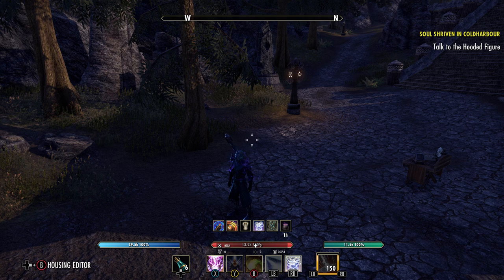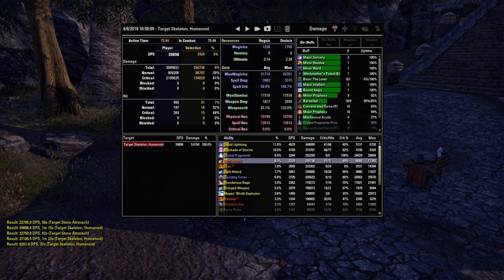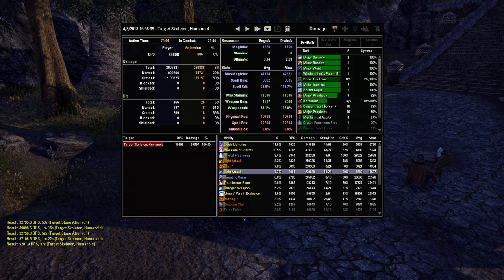Basically, light attacks — let me pull the parse real quick — can make up a pretty good amount of your DPS. Here's flame light attacks, and here's lightning light attacks. Together they're about 7k. So had we not weaved correctly, this would have been 32 rather than about 40. So that's pretty important.